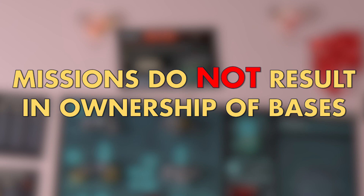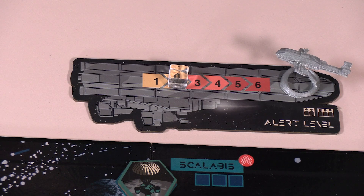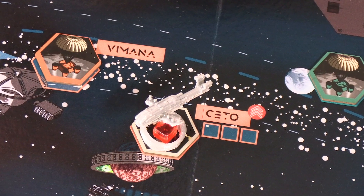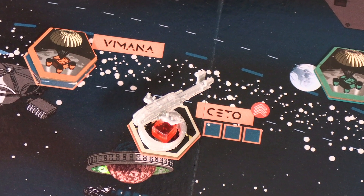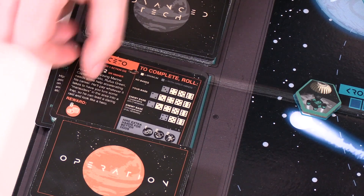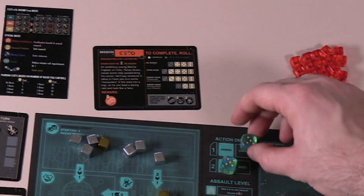As a reminder, completing missions does not result in ownership of the base. If you fail the mission, increase the alert level. If the alert level is already maxed out, place the sovereign destroyer on the territory where the mission was attempted. We'll talk more about the sovereign destroyer in more detail later. Whatever the outcome, discard the card and place the action die you used back on your mat in the used box.